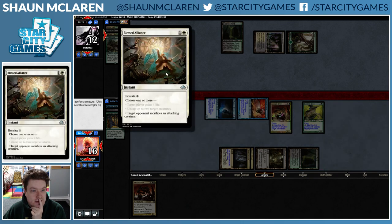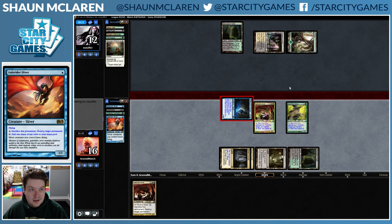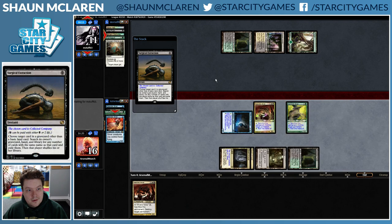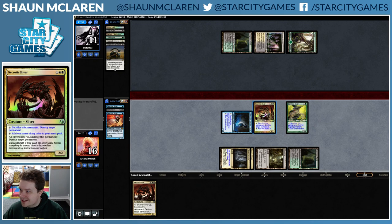Alright, Blessed Alliance. I didn't expect that — not the greatest card against Slivers. I think I just sacrifice my Galerider Sliver, because now that I have Necrotic Sliver I can just kill any Tarmogoyfs. And Gemhide Sliver. Surging Collected Company — Coco, Coco, Coco!